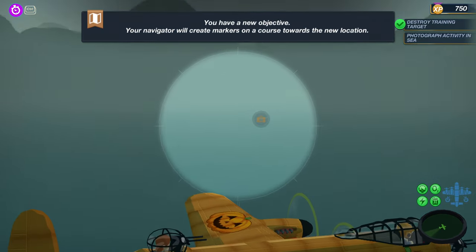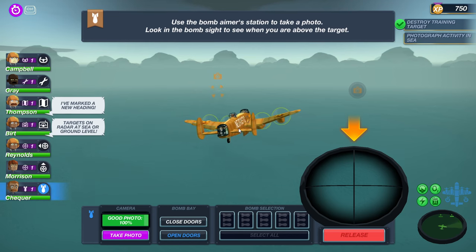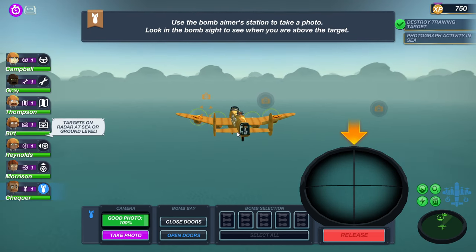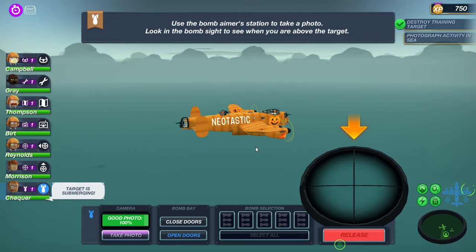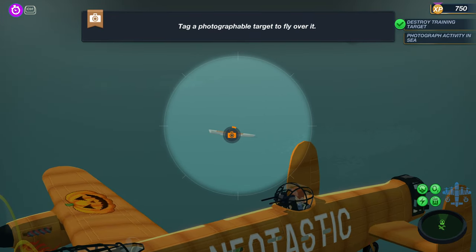I don't exactly know where it says we're detecting something. Any planes? I don't think so. Let's go ahead and go to one of these picture things — we do need to take some pictures of the abnormal activity. I think that's a submarine! Targets marked, new heading confirmed. Okay, here we go — we got to take this picture, it has to be a good picture. Oh, he sunk — okay, I took the picture but it didn't do anything.